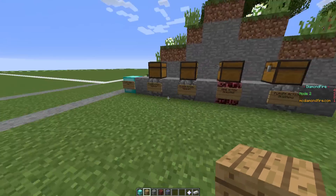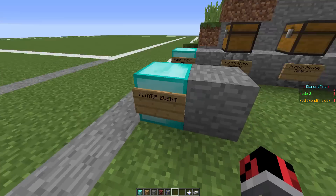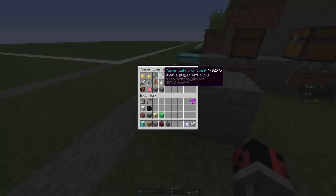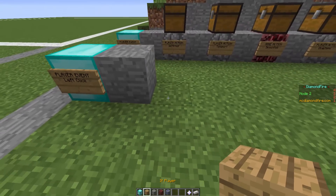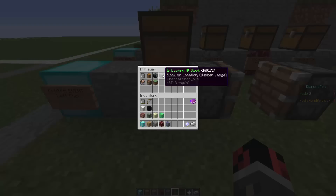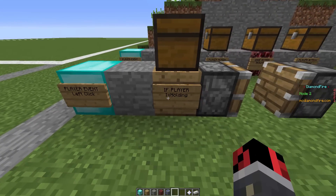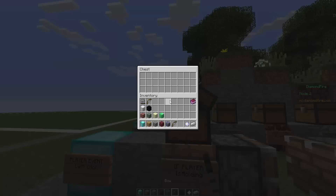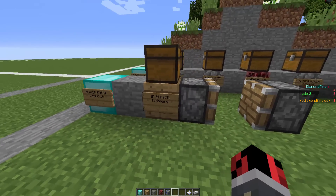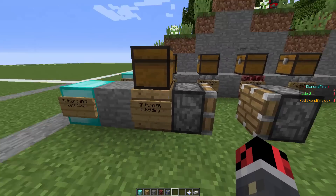So the last game event that I want to show you today is the 'if player' event. Let's create another line of command blocks because this time we don't want to detect when a player joins the game, but we want to detect when a player is, for example, left clicking. So let's choose this. What we want to do is add the 'if player' event — let's right click it — and now we want to detect when the player is, for example, holding an item. So we are detecting when a player is left clicking, and then if he is left clicking with, for example, a bow in his hand. So let's take the bow, drop it in the chest.